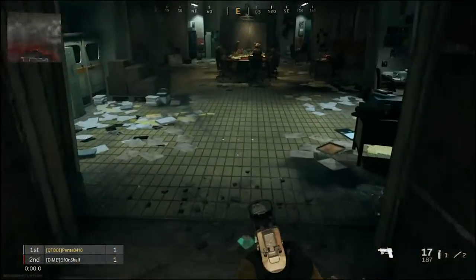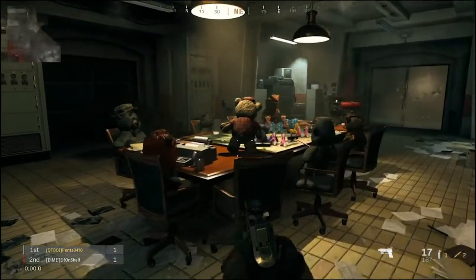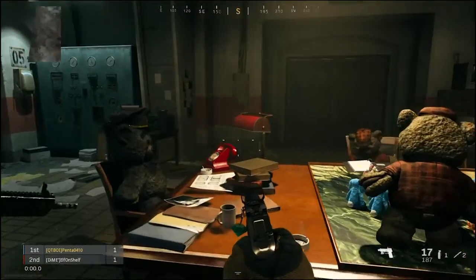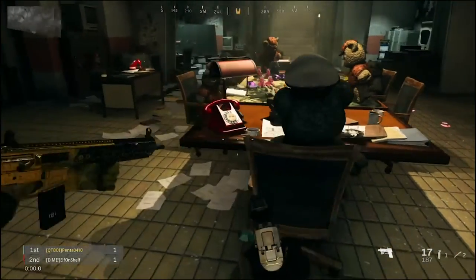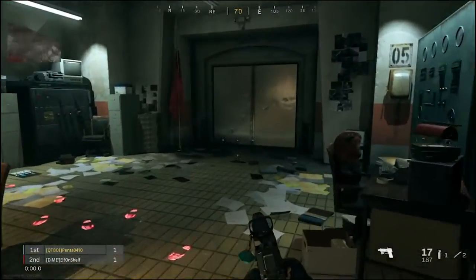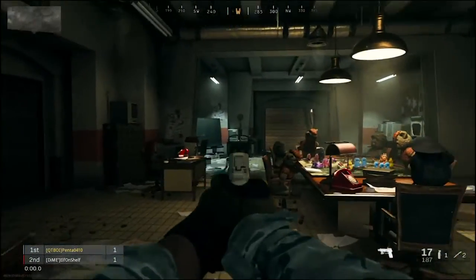Now that you're in, it's not that much to explore but there are still a bunch of cool things. You can see there's a table full of teddy bears — people have assumed they are characters from the campaign and stuff. Now I'm going to be showing you how to get in those metal doors.